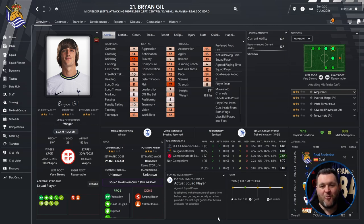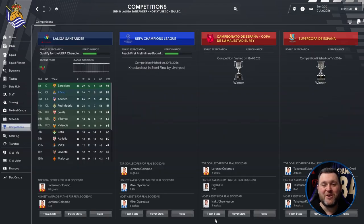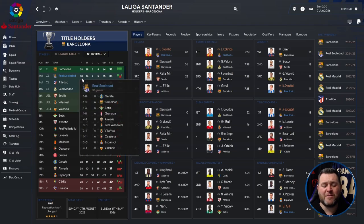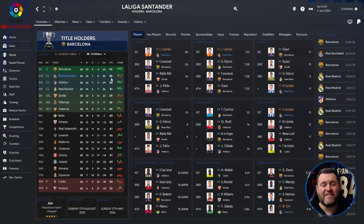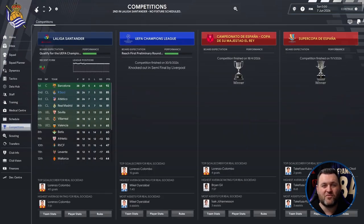Can we build on Season 3 and go further in the Champions League? Unfortunately we couldn't defend our La Liga title — we had a good season but it didn't end in much glory. We surrendered the title back to Barcelona, though we did finish second. Played 38, won 26, drew 7, lost 5, goal difference of 55, finished on 85 points — 7 points behind Barcelona. We were there until the end of the season before a few wobbles let them get away. We also finished level on points with Atletico Madrid on 85, and beat Real Madrid by 4 points. Lorenzo Colombo continued his great form, getting 40 goals with a 7.51 average rating; Ariadnabal got 11 assists.